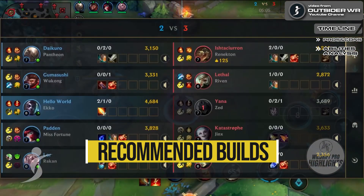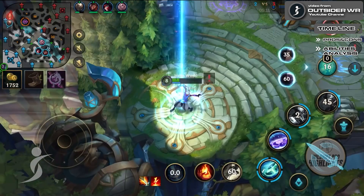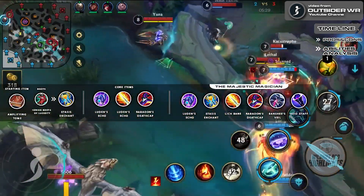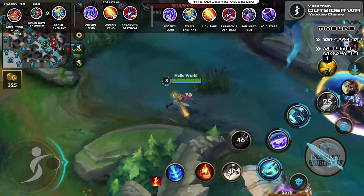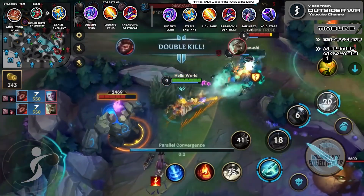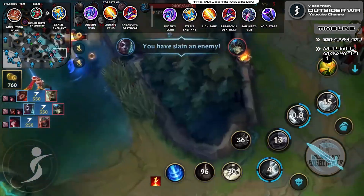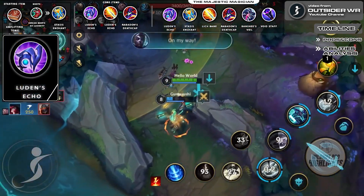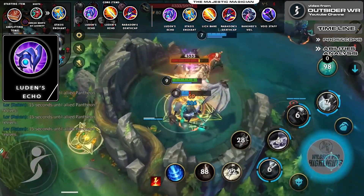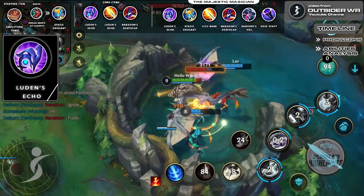Ekko Build Recommendations: here are item build recommendations that work on this champion and which are the best builds for Ekko in Wild Rift this patch. The first build is called the Majestic Magician. This is the main build for Ekko which focuses on maxing cooldown reduction items first and then increasing his burst damage. The emphasis on cooldown reduction allows Ekko to use Chrono Break as much as possible while constantly spamming his basic abilities. First, Luden's Echo — when built, it allows you to periodically deal AoE damage to enemy units and champions on every ability cast, letting you constantly harass your opponents during the laning phase.